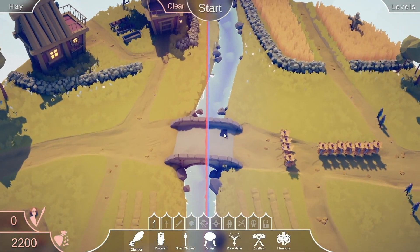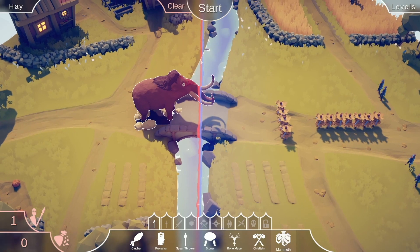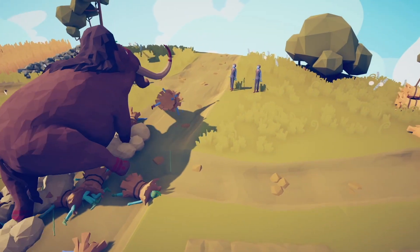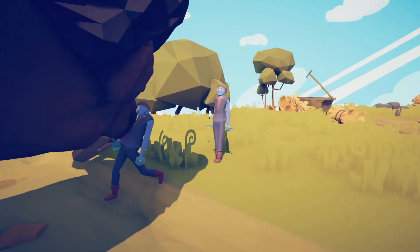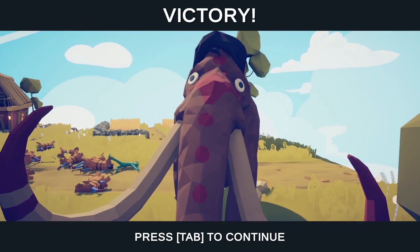What have we here? A bunch of weirdos wearing hay bales, wielding pointy sticks. Well, all I have to say to that is, face the wrath of my mammoth. Yes, listen to their cries of pain and suffering under my mammoth. He is so wonderful as he looms over the potion sellers and turns them into blue pancakes.